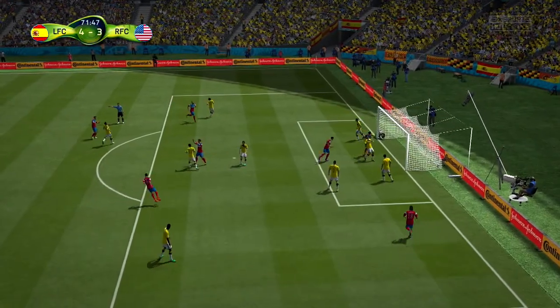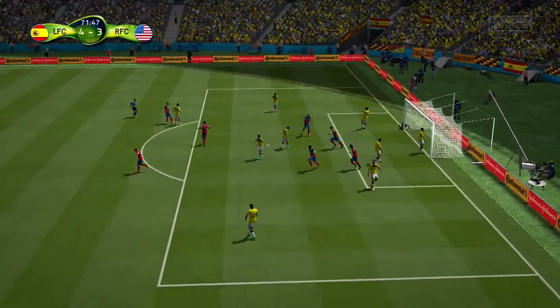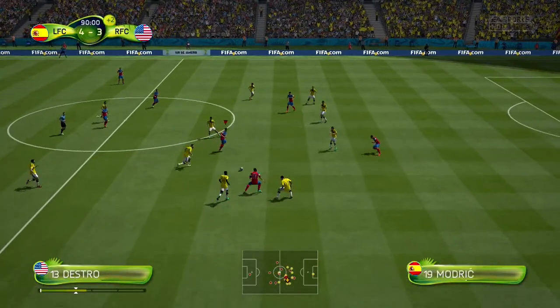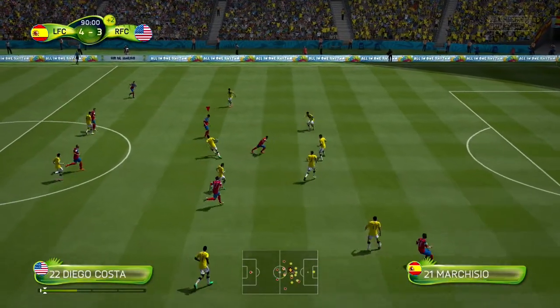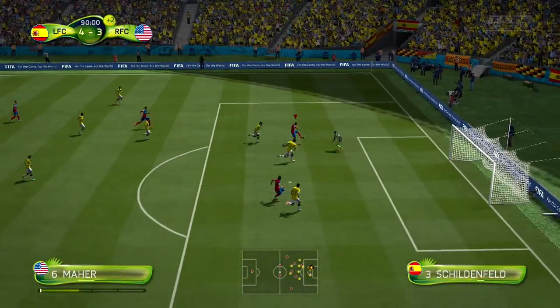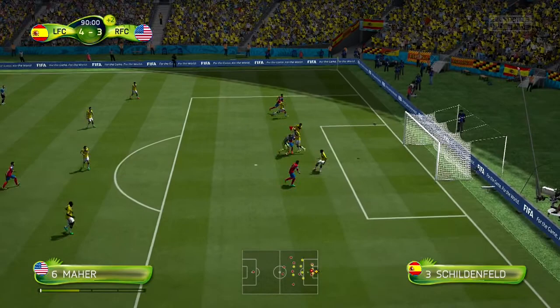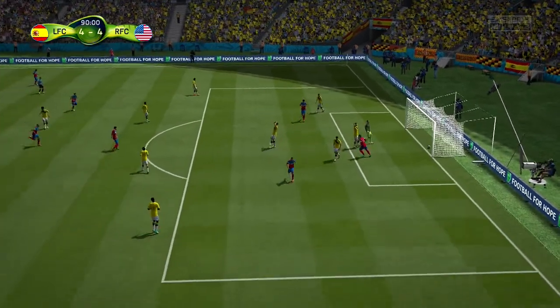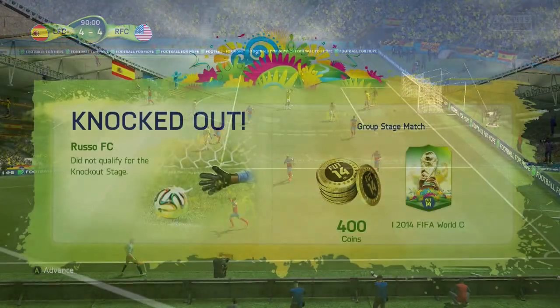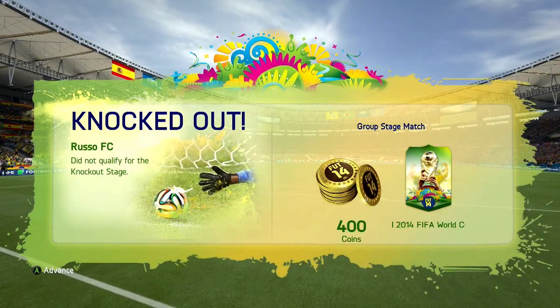We are not down and out though. In the 72nd minute we cross it in and Diego Costa - the big boy - puts in a header to make it 3-4. In the 90th minute, beautiful little build-up play - making sure not to mess up any pass. Mayer fights his way through not once but twice and slots it right into the back of the net. A beautiful shot by him - we equalize!